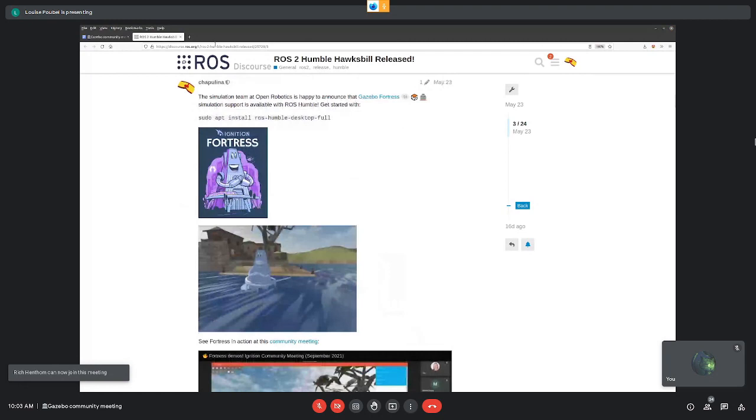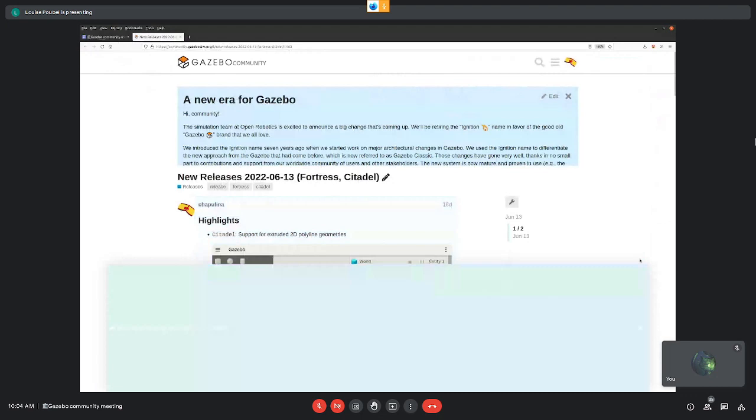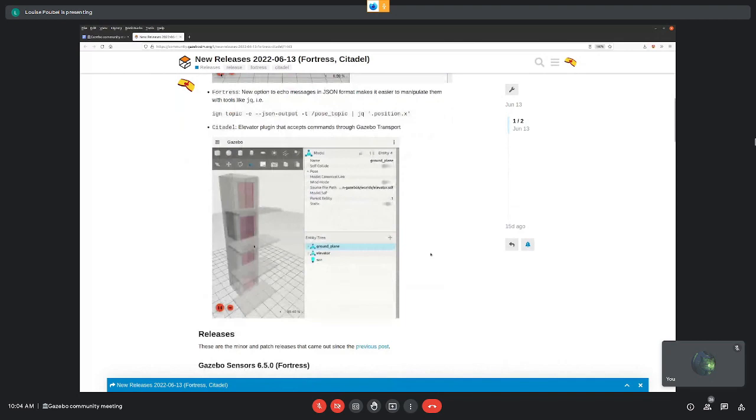ROS 2 Humble has been released and it comes with Gazebo Fortress support. Gazebo 11 Classic is also supported with Humble, but we really recommend that you use Gazebo Fortress. You can use other combinations of Gazebo with ROS if you compile from source. Another announcement: some of the releases since last month. We had minor releases for Citadel and Fortress — we now support extruded polyline shapes, JSON output when echoing a topic, and an elevator plugin contributed by an external contributor.